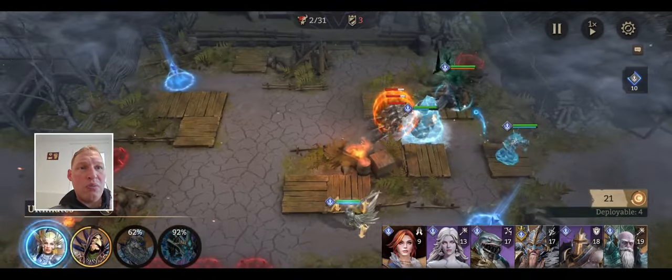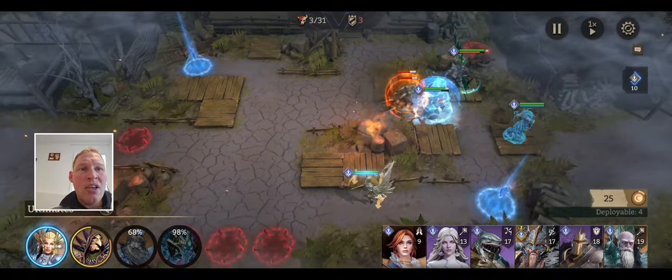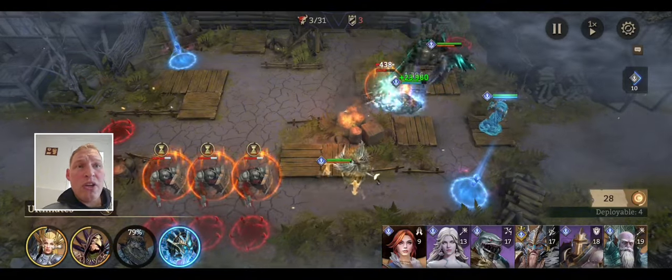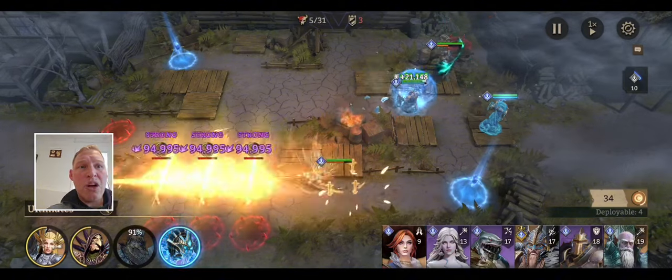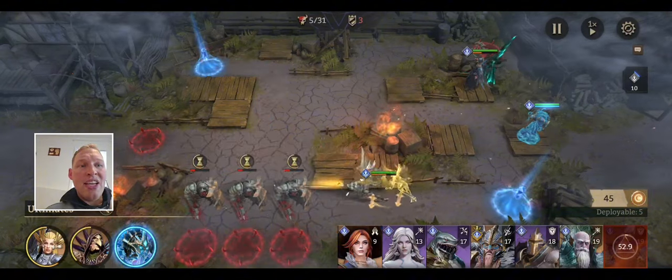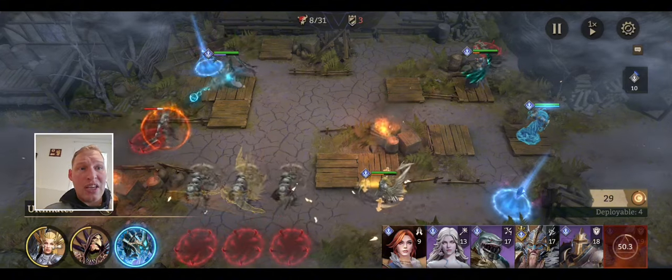Let's hit Nocturne's ult. Brokir's talent — or passive — that keeps him alive just procs. Something important about that: it can be triggered once per deployment, not once per match. So once he triggers that, he stays alive, Nocturne finishes off the enemy, and you can now despawn Brokir and then respawn him later so that he can have the ability to stay alive twice again.